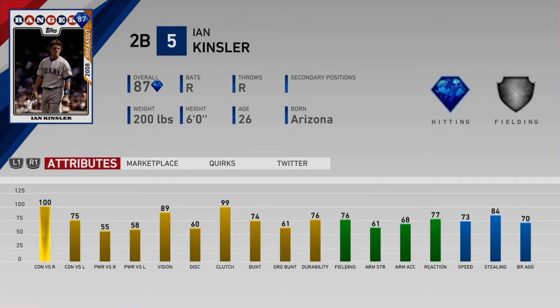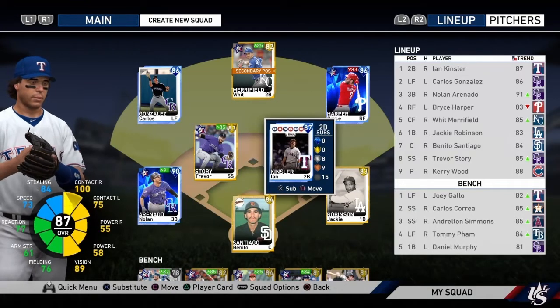I'm going to bat him lead off because that's where he batted for the Rangers. This is his 2008 card, which was his breakout year. He is a solid all-around player. Silver fielding, not too bad, not a great arm, but he plays second which is fine. Speed is pretty good, he stole some bags. Really good contact versus righties, reasonable versus lefties, reasonable power, great vision, very clutch. He's a five-tool player — none of his tools are great except contact versus righties — but he's a real good second baseman.